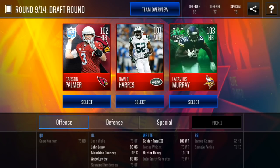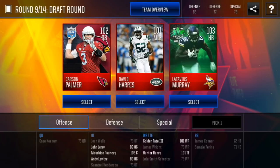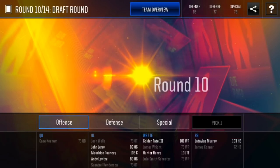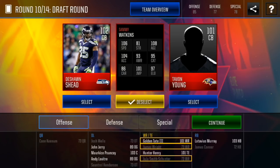So now we don't have a quarterback or a halfback, and we have six more rounds. I think we need a quarterback — that's gonna be important. But he's slow, so I think we're just gonna take Latavius Murray right now to guarantee ourselves a halfback. Hopefully we get a quarterback within the next few rounds. There's our next wide receiver — we got two cornerbacks which we already have and a wide receiver, so we're just gonna grab Sammy Watkins. He's got 106 speed — that's really good, so we're definitely gonna take that.